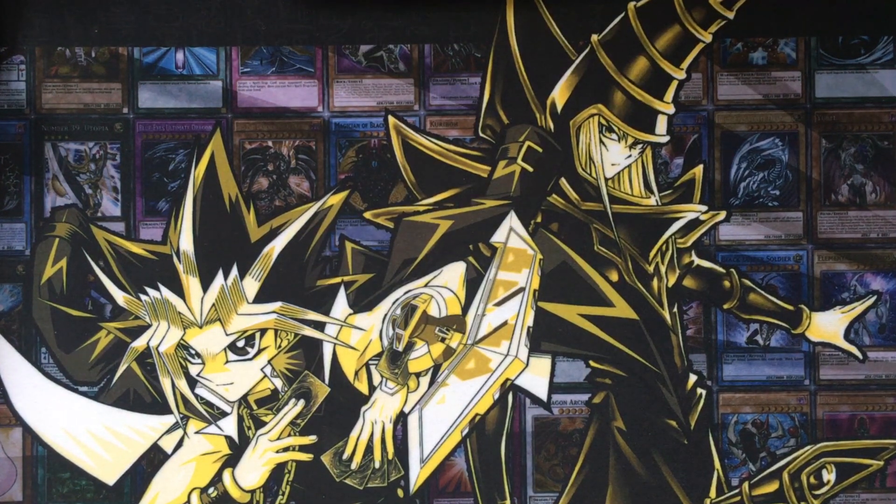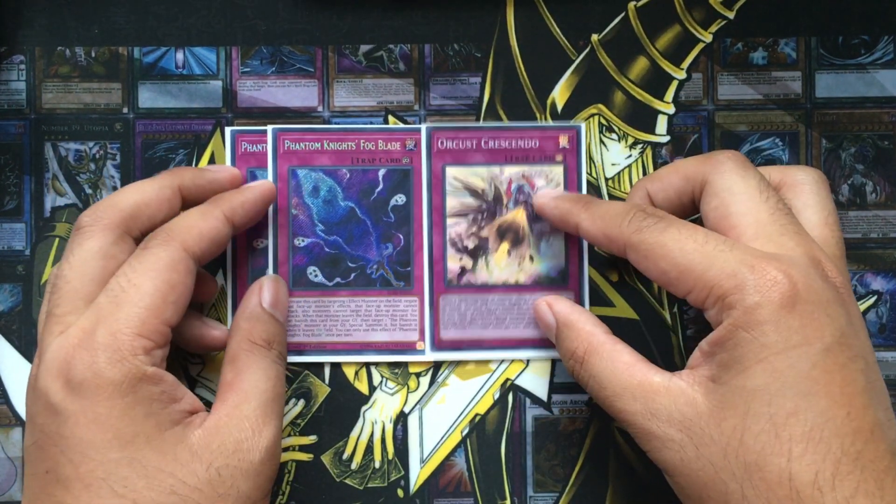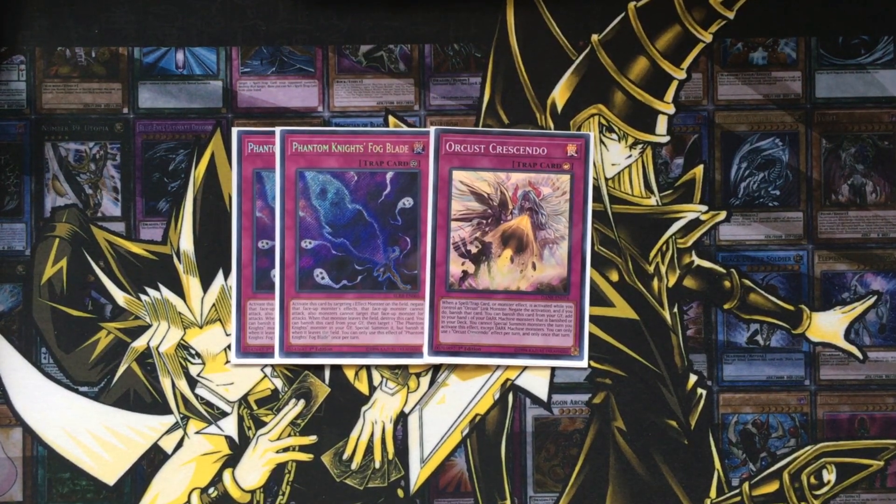Finally for the traps — these are standard, just like in any other Orcus deck. Two copies of Fogblade and one Crescendo. Personally I would have loved to run another copy of Crescendo, but I want to make room for the other cards in the deck. You're going to be searching out these cards anyway, and they're especially good when you want to make a decent first turn board with Rusty Bardiche and Dingirsu — these traps are just extra negates you can put onto your field on the first turn.